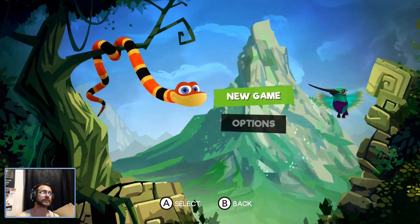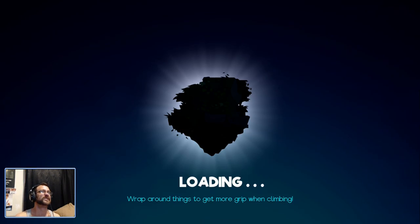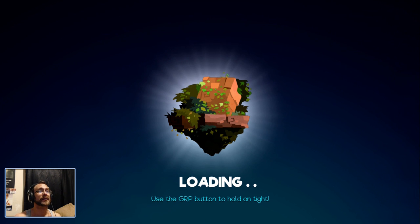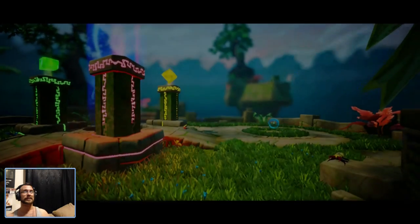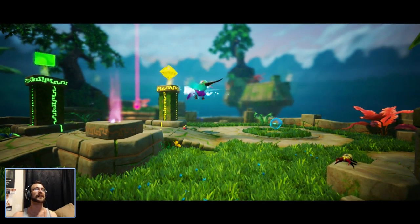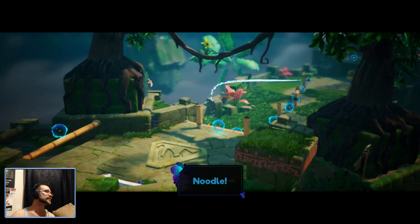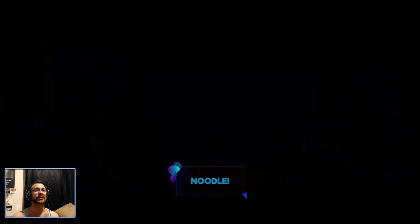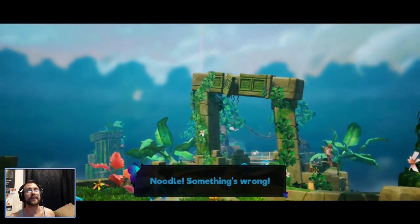Here we go. We're going to start in Paradise. Use the grip button to hold on tight — I believe that was ZL — and we have some shaky-shaky going on. We're meeting Hummingbird. His name is Noodle. We're taking a little nap and we have to wake up. He's going to wake us up.